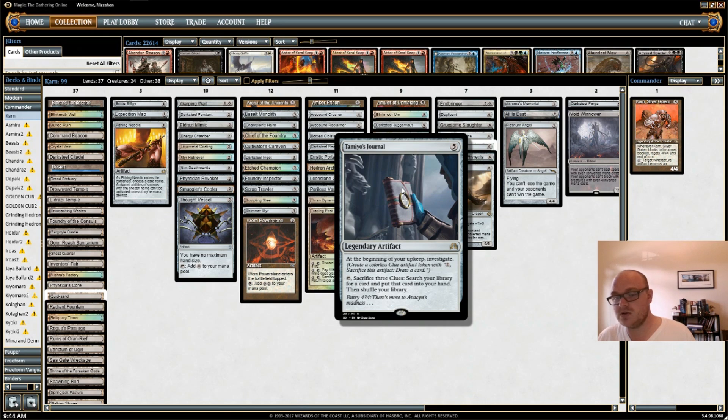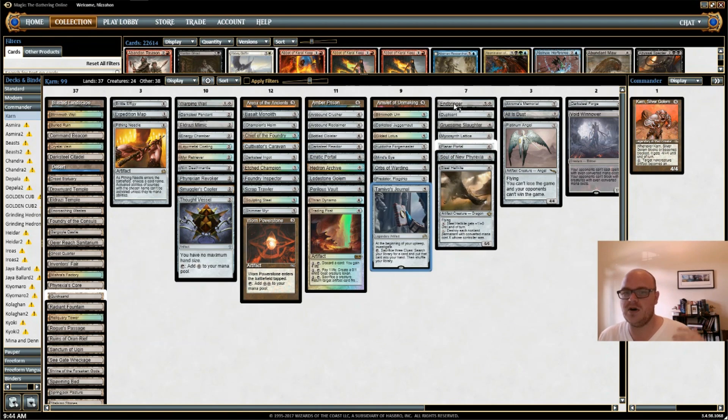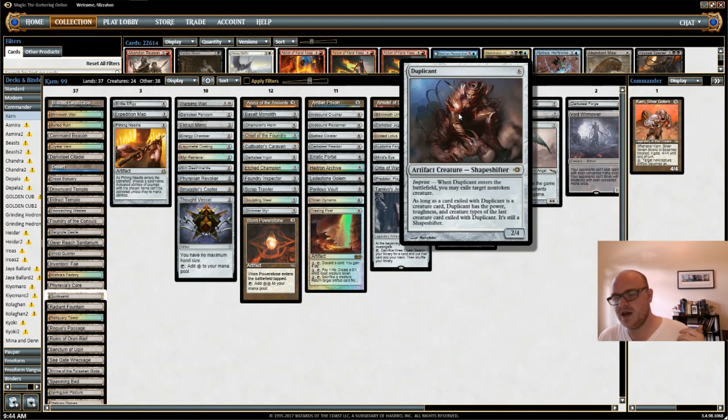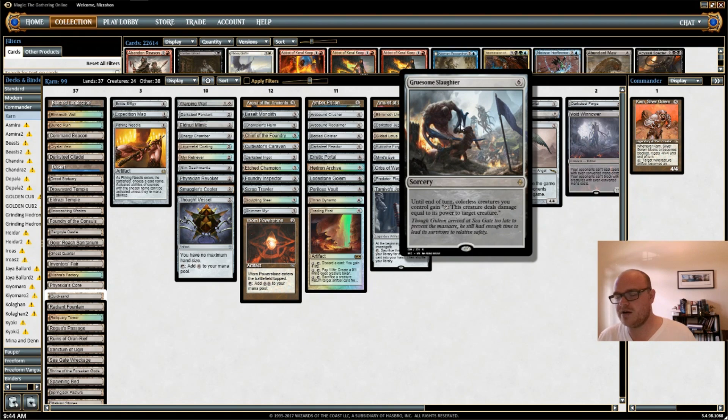I have Tamiyo's Journal — clues are awesome, my deck loves artifacts in play, and I can use clues to search my library for any card. Tutors are obviously great in Commander. Now we move to a card that is not an artifact: Endbringer. He is pretty great in Commander — he can do all sorts of things, and since all my lands produce colorless mana, it's easy to use his activated abilities. I have Duplicant, a Commander staple, but in this deck it's even better as another source of removal via artifacts. Gruesome Slaughter is a really fun card — I've had games where I wipe out my opponent's entire board with it by animating artifact creatures and lands and then casting it.